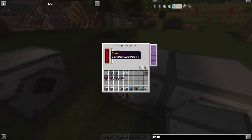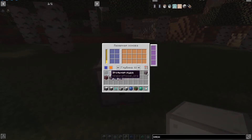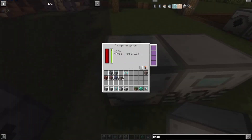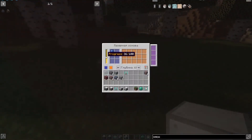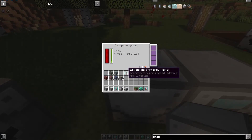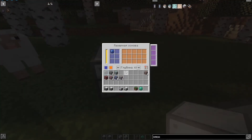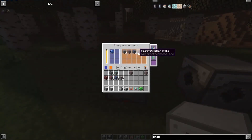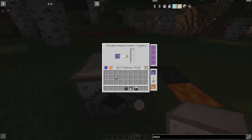After powering up the laser drill with energy, the type of ore randomly generated depends on the biome and the lenses installed — there are many lens types of different colors in this mod. Each filled scale in the laser drill counts as one unit of progress in the laser base. To speed up the process, add speed and efficiency upgrades. Unfortunately, luck upgrades do not accelerate ore production — you will constantly generate one random ore. The rate of ore production depends on this scale.